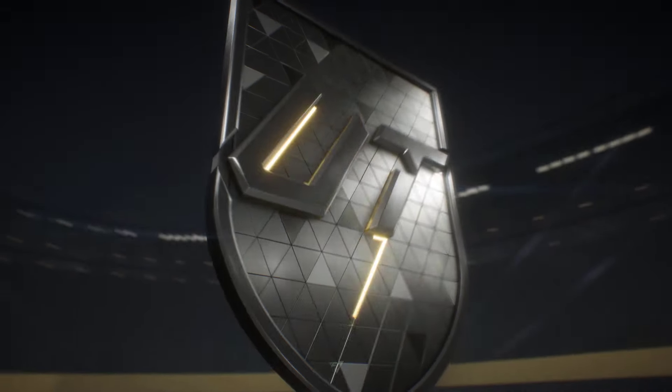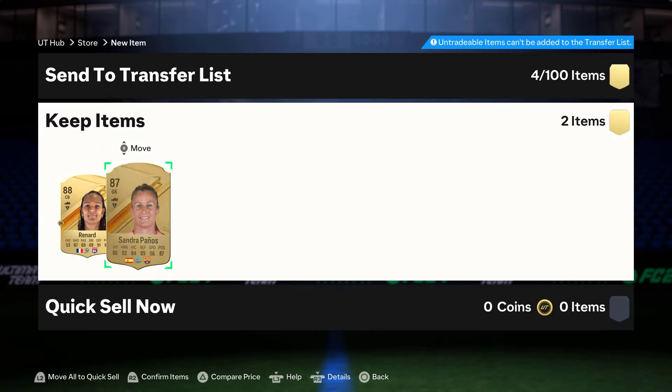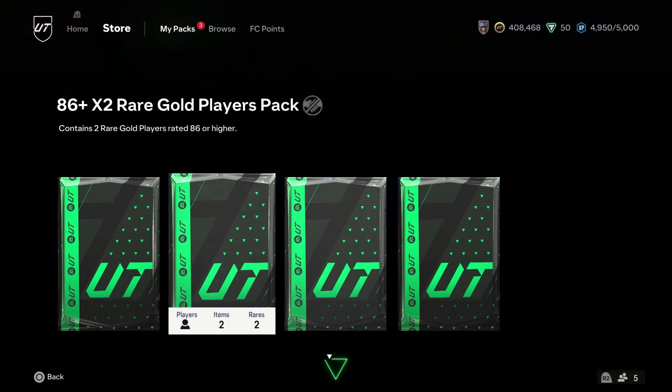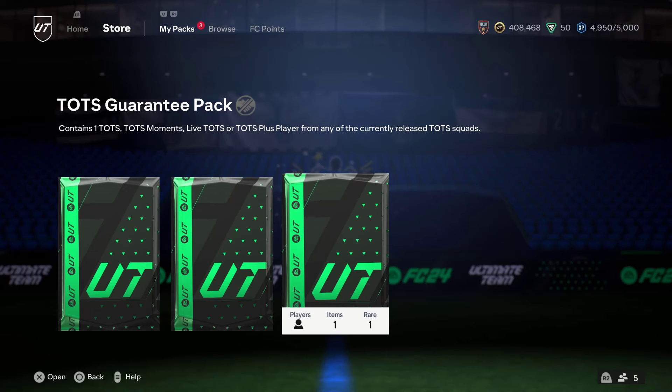Second 86 double — no blue again. Spanish this time, goalkeeper. That's going to be Hanos, and Renard, 87 and 88. Final 86 double — doesn't spring to blue either. Very interesting — Italian CDM — that's going to be Tonali, along with Bernardo Silva. Can't put Tonali into an exchange though.